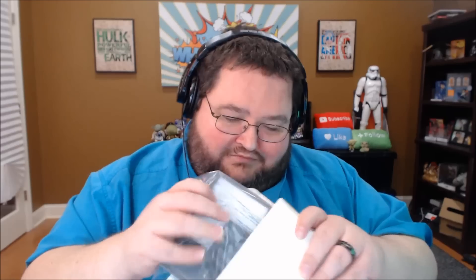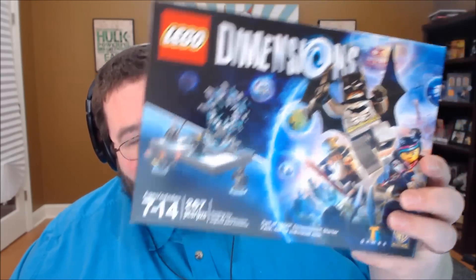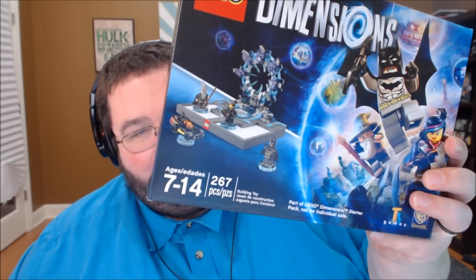It's the same on both sides, though. This is our portal — the base for the game. Doesn't look like much yet, and here's why: 267 pieces. We're going to be here a while. Bag one, bag two, bag three.